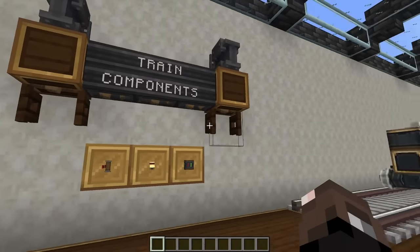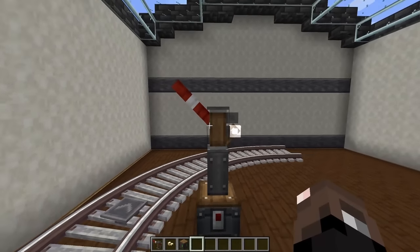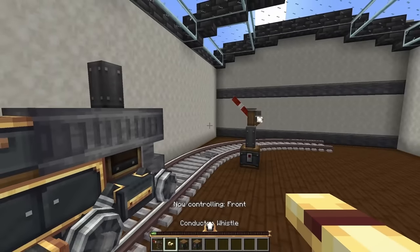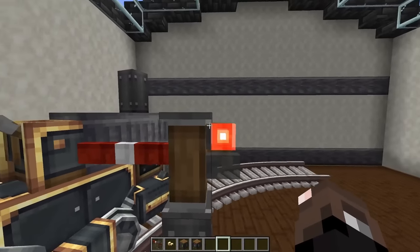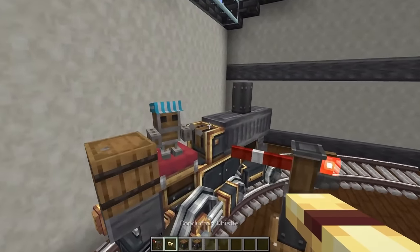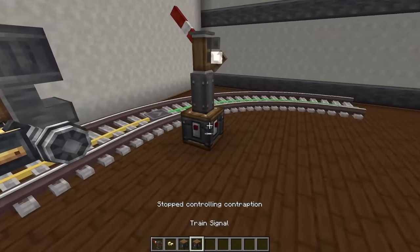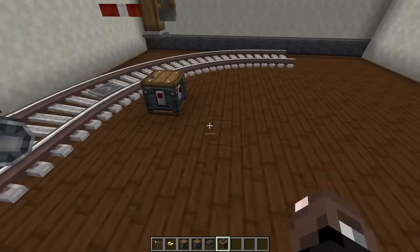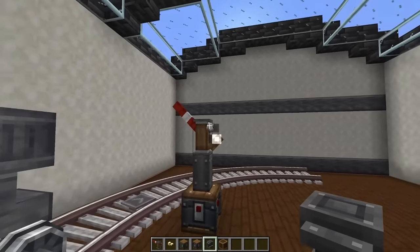Next we're going to take a look at a few new components to help with building your train systems. The first is a brand new block: the semaphore. Essentially what this does is display a train signal. If I put this on top of a train signal and then drive a train into that signal, the little block will go down and a red light will show up, indicating that something's in this train signal and nobody else can enter. It's a really visual, neat little display that you can put on top of all of your train signals. These do need to be coupled to the train signal with a metal girder.